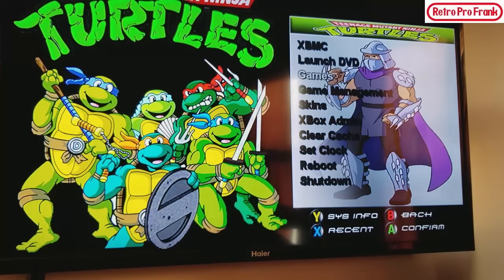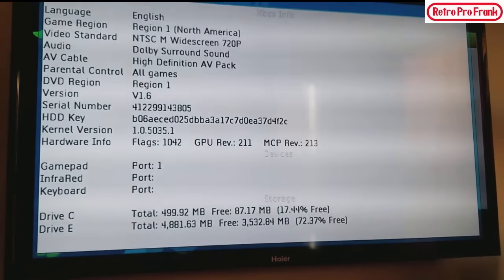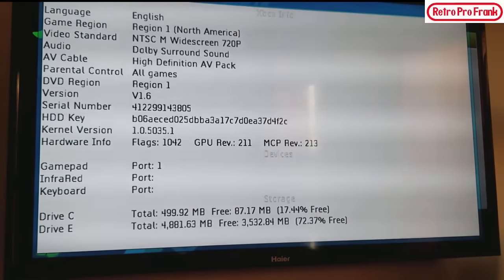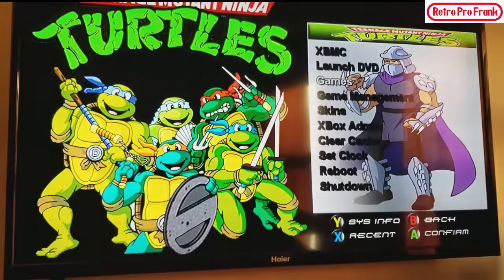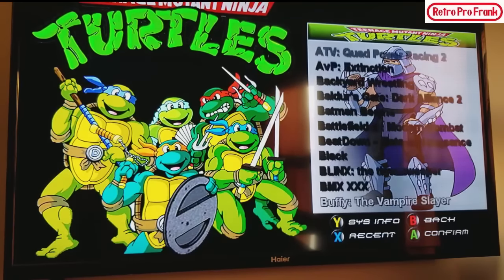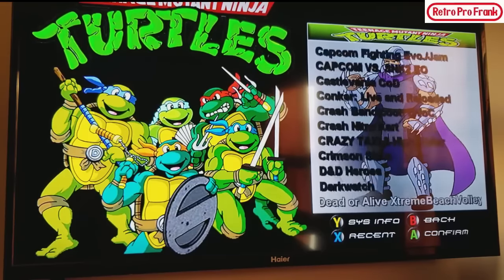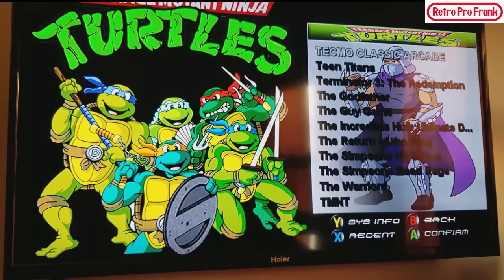You can see some of the stuff that's on there — that's the Unleashed X skin. You can press Y and get a whole layout. That flickering you see on TV has nothing to do with what I'm seeing — what I'm seeing is crystal clear. You can go into the game section and see all the games. These are full original Xbox games.